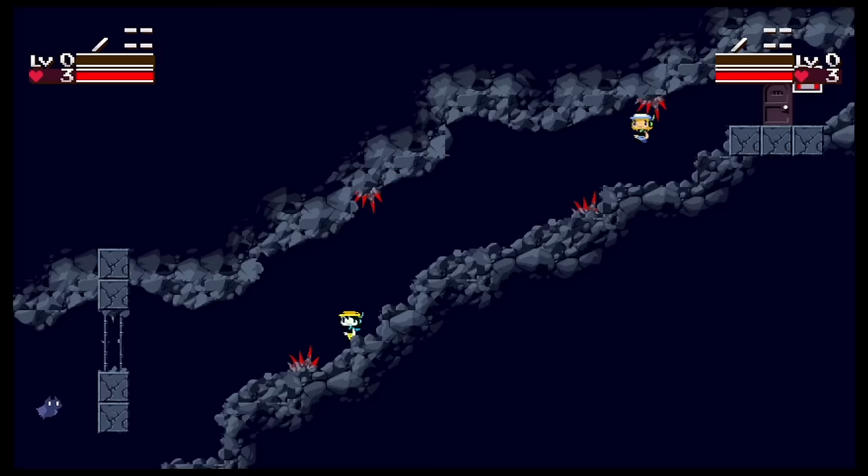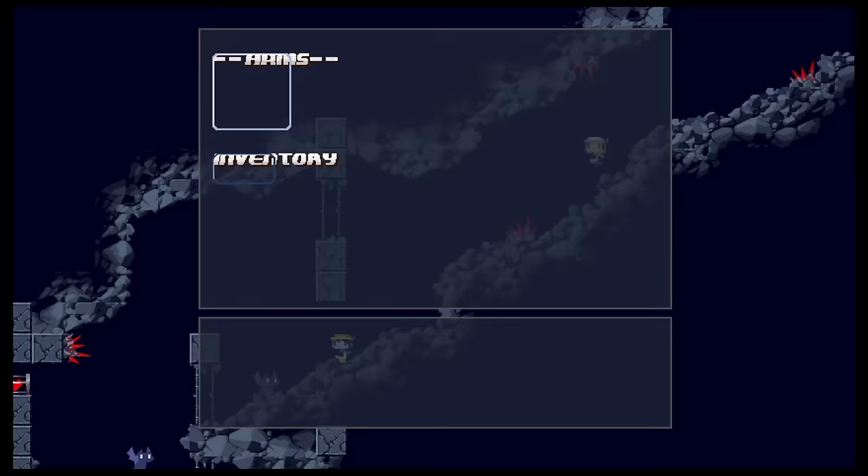This makes exploring the world a lot less lonely. The only downside is if one of you dies, you both go back to the latest checkpoint, so make sure your partner is able to carry their own weight.